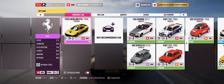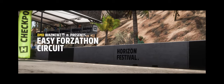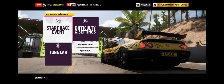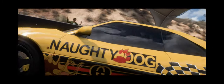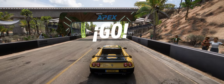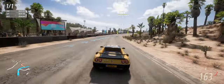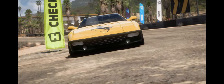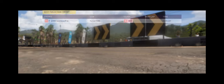Select that and select the Berlinetta. You'll get into a race with no AI, and all you have to do is get to the first turn point and win.